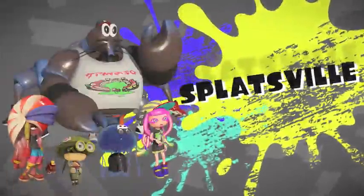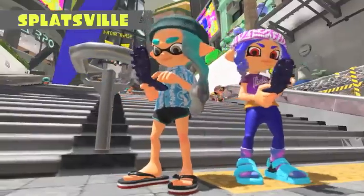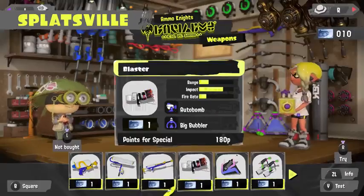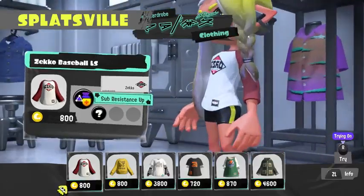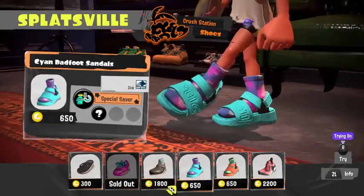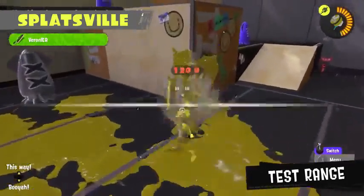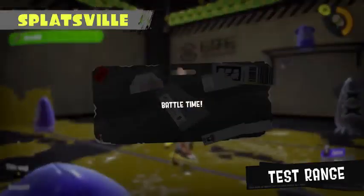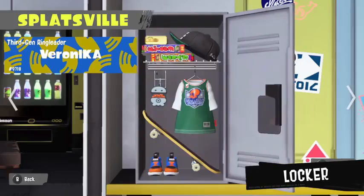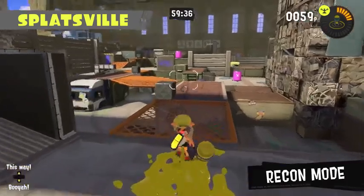This is Splatsville. Only the trendiest inklings and octolings hang around here — and that includes you! Grab fresh weapons here and even fresher stat-boosting gear like clothing and shoes. You'll find the lobby in the center of Splatsville. Test out weapons while waiting for your next battle. Customize your locker with your favorite items.